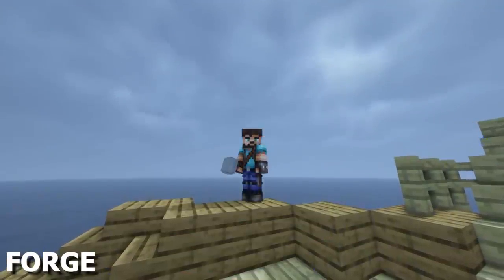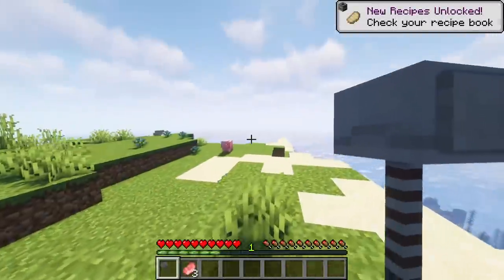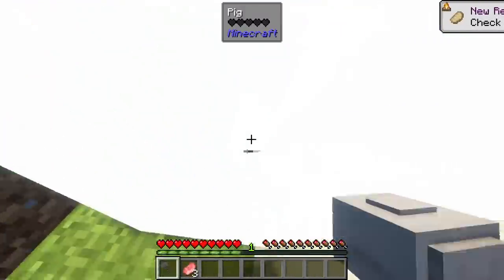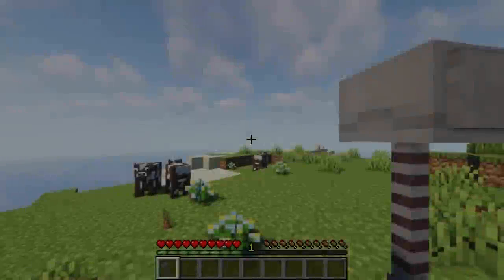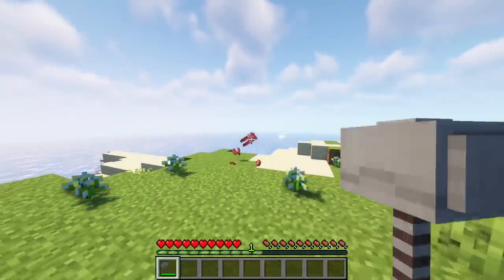Now you can play with Thor's Hammer, which has an attack damage value of 11. When you left-click while holding the hammer, you'll do a melee attack and summon Lightning. If you press right-click, then you'll fire a strong projectile and summon Lightning again.